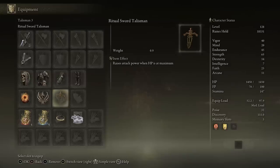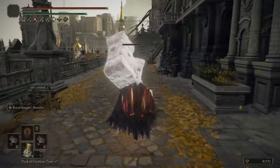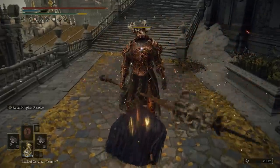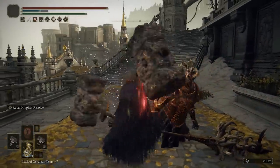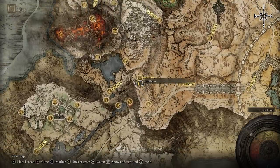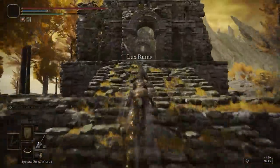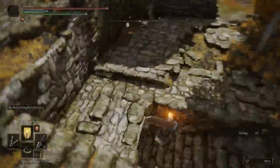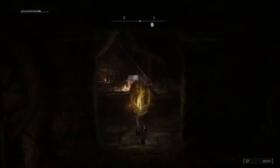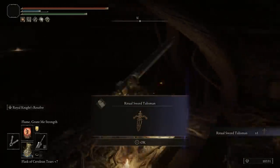There's also a ritual sword talisman that we use to further buff our damage. It's not strictly necessary, but it adds another 10% damage when at full health, which you'll be at most of the time since you're initiating the fight. You get this from the Lux Ruins just north of the Altus Plateau site of grace. Head past the church and the enemies and drop down into the underground cellar, defeat a mini boss, and open the second door behind it to find the talisman.